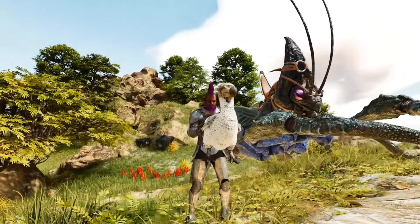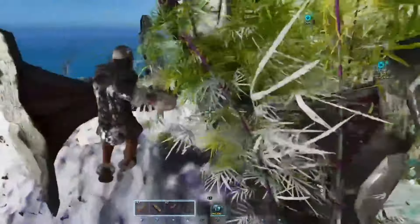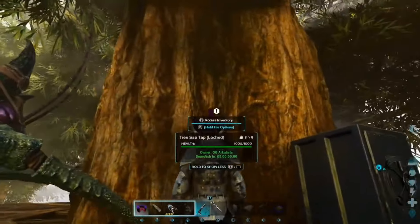How's it going everybody? It's your boy Poe and today I'm going to be showing you how to get sap in the island. Now for this there's two methods: one of them is going to be by collecting it from supply drops and the other one is going to be by collecting it from redwood trees.